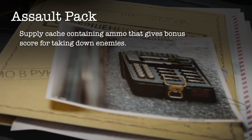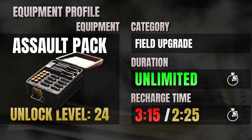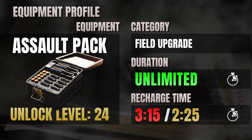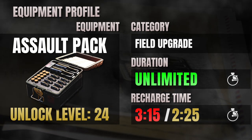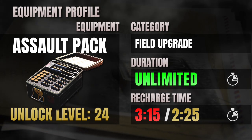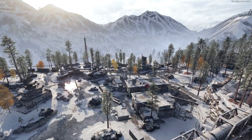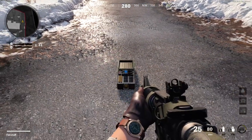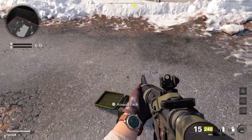The in-game description tells us that the assault pack is a supply cache containing ammo that gives bonus score for taking down enemies. The assault pack has unlimited duration, and if unused will last until destroyed by the enemy. The default recharge time is 3 minutes and 15 seconds, but this can be reduced to 2 minutes and 25 seconds with the Gearhead perk equipped. Once placed on the map, the assault pack acts as a mini ammo resupply station and can be used by anyone on your team, however it only provides a total of 5 ammo top-ups before self-destructing.